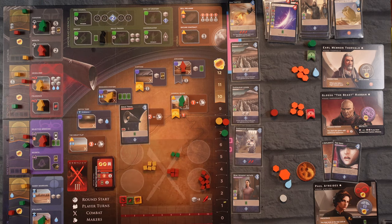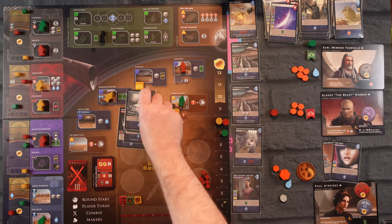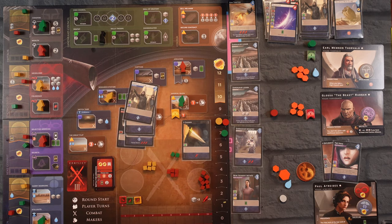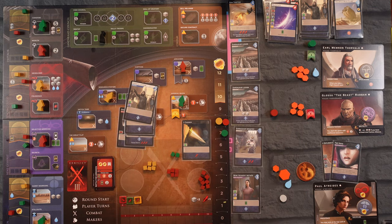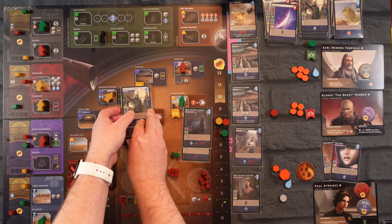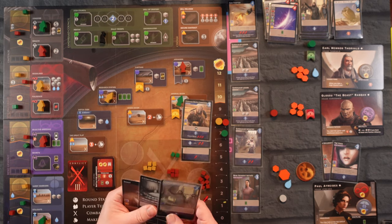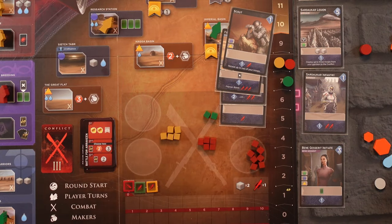We've got two, three, four, five, six, seven, eight influence and a sword. This card is either two points at the end even if I'm not winning — that's two points. I have to use this for the sword. I've got eight influence — I don't really want to buy anything, it's too late in the game. Let me move this troop over and that over — it may be overkill but I want to decimate them all.